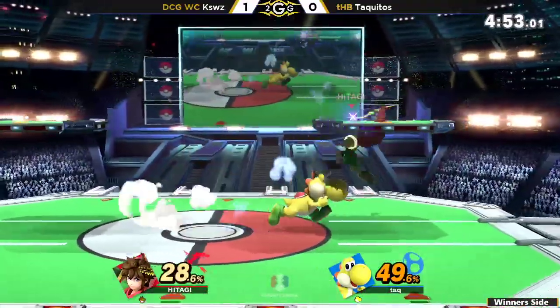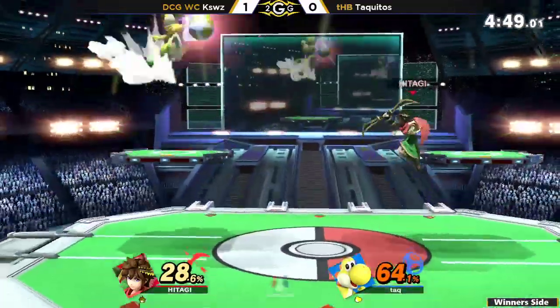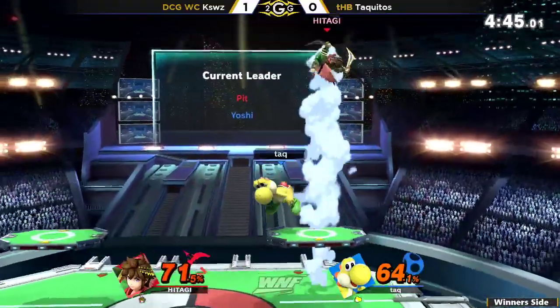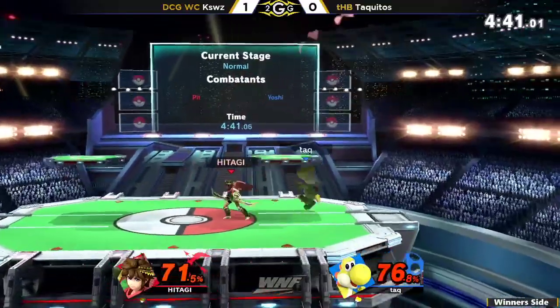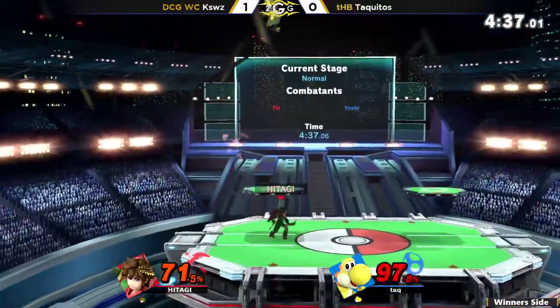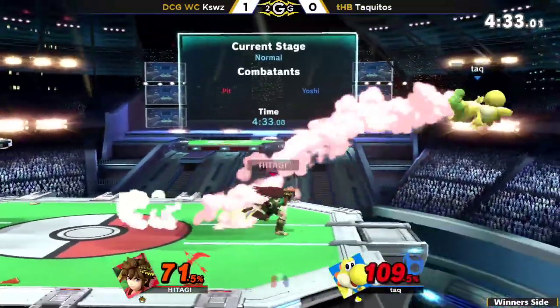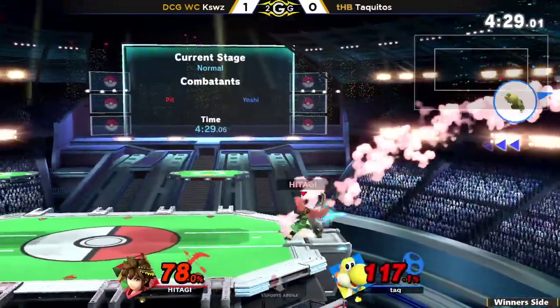Not going to punish that well-spaced down air. Gets the rapid jab. Yoshi just looking for that option — gets to the up air but not finding the second up air afterwards. I love that K-Swiss realized Taquitos had been landing with neutral B a lot, so he just walks away to bait the shield, then runs in and grabs him for the end lag of the move.